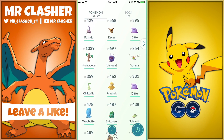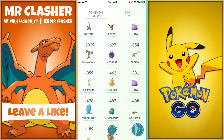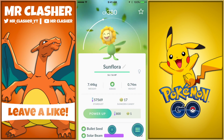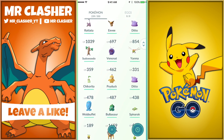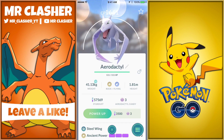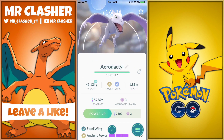I also caught a Rhyhorn at 668 CP — really good. Sudowoodo is a rock type Pokemon too; I know Mystic7 really likes catching them. I do have the Sunflora, and I made a big mistake by evolving too soon — I should have waited. Anyway, hopefully you guys caught an Aerodactyl; a lot of people had it spawning. If you enjoyed the video, smash that like button and I'll see you in the next one.